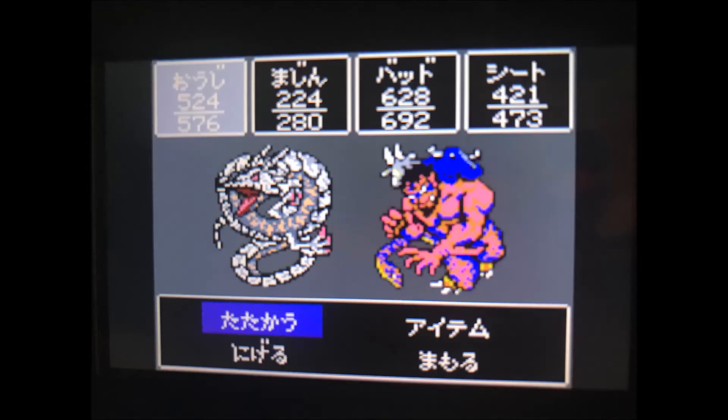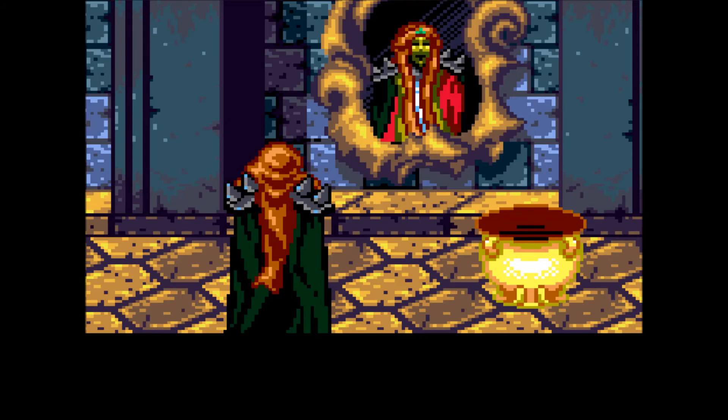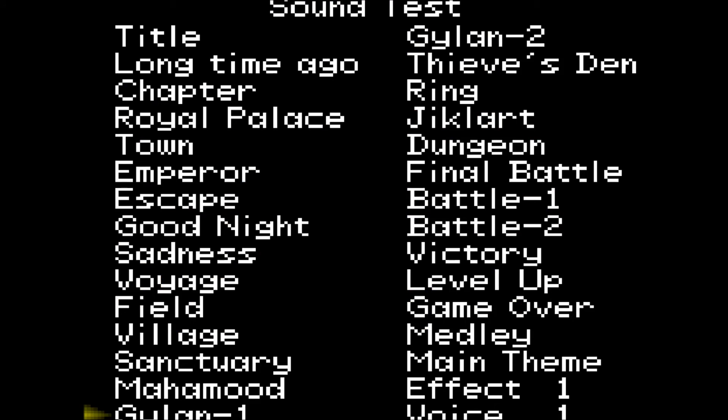A couple other neat things of note: knockout and poison are cured after battle. Not too rare of a concept, but I like it. Poison can kill though — if ignored for too many turns, the character will die. Also, if poisoned multiple times, it actually speeds up the process — think something like stacked poison. Plus, it's got a sound test, and I like those. It's really easy to access in this one: just hold up and press start at the press-start screen.